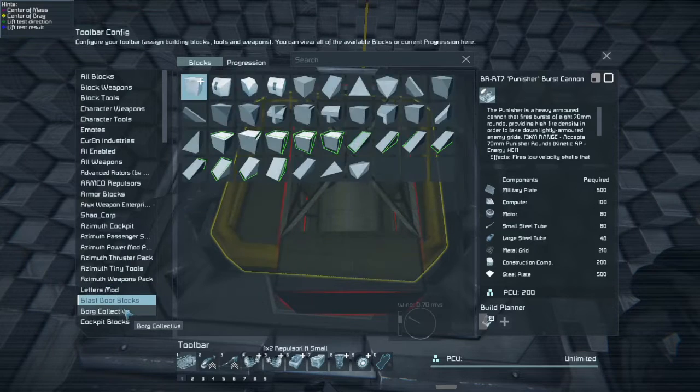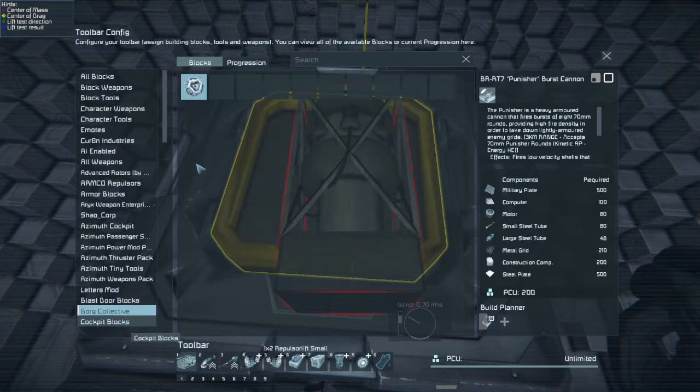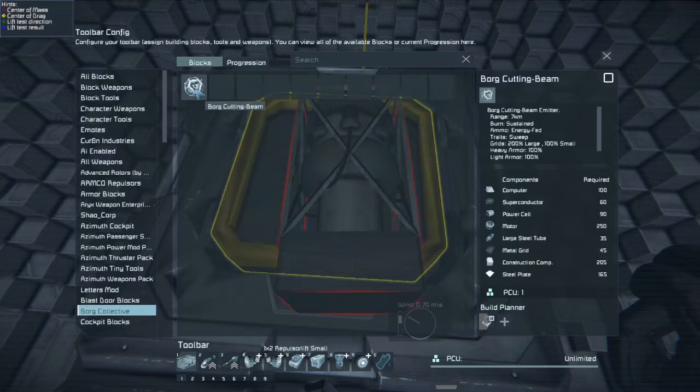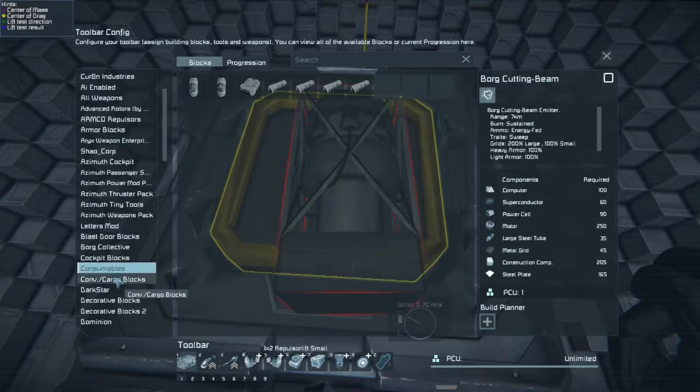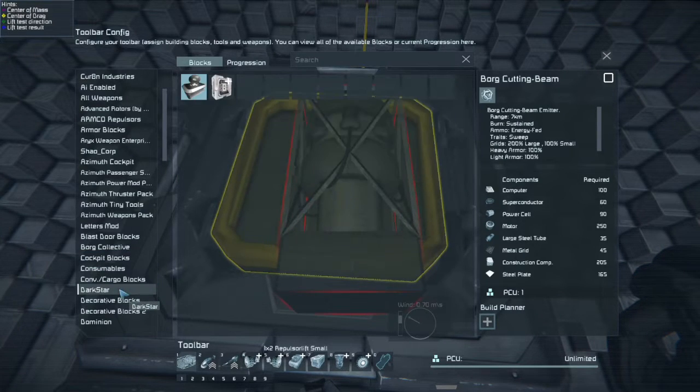Azimuth weapons. Blast doors. Borg. Borg cutting beam. Cockpit blocks. Consumables. Conveyors. Darkstar — that's the shield generator. Decorative.